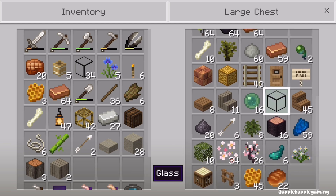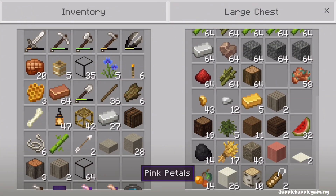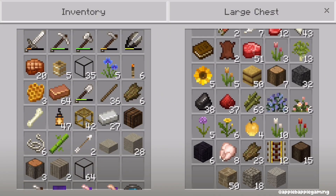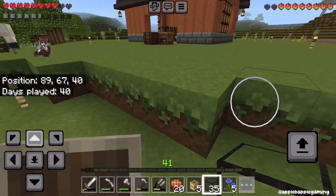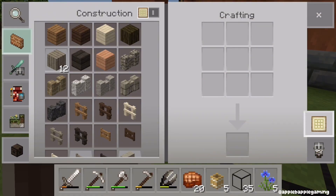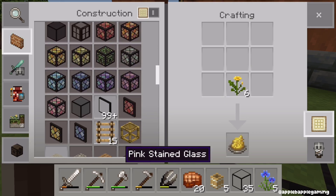We have glass — I had a stack of glass! I feel like an idiot. I was collecting sand off camera thinking I need sand, I need sand — and I didn't even need it. I had so much glass. Let's go over to our crafting table because I moved it over here while building. I'll probably move it back off camera since I have to clear it away anyway so I can make the paths.